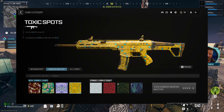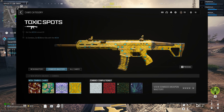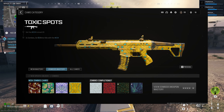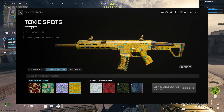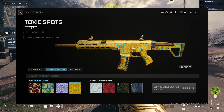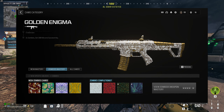For Toxic Spots you'll have to get 5 Mimic kills. This is probably the hardest camo challenge because of how hard it is to find Mimics in tier one, but here's the trick: go to an infected stronghold and a Mimic will always spawn at least once while you're clearing them out. You'll have to find about four or five of these to complete the challenge, but it's better than just running around zone 2. Once the main ones are done you can complete Golden Enigma.